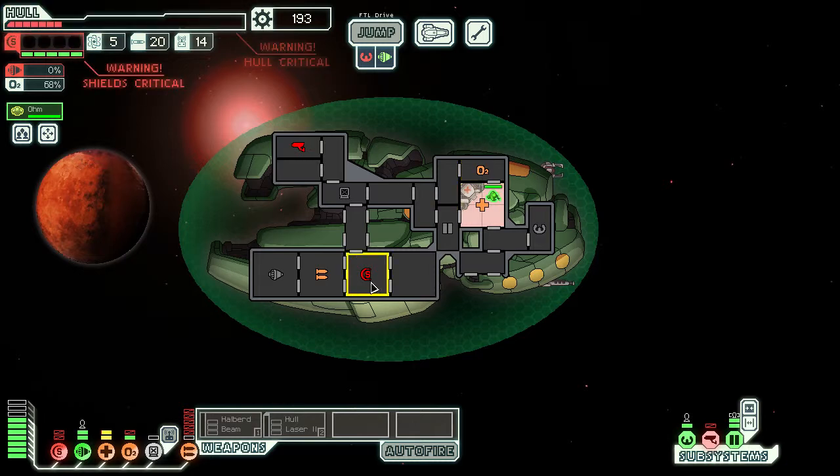So what happened that our ship even took all that damage? We missed three whole laser shots in a row, so their Zoltan shield didn't go down, so I didn't disable their weapon. Also, our shield went down really early and then asteroids just tore us apart — because the NG got mind-controlled in the shield room. The mind-control plus asteroid field combo.